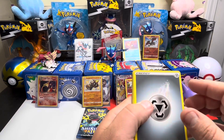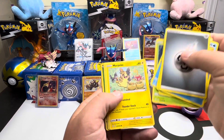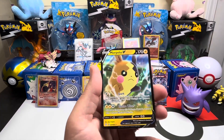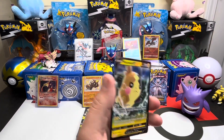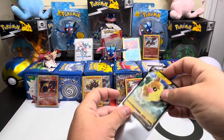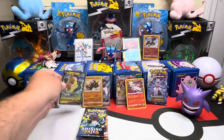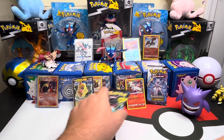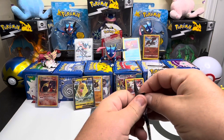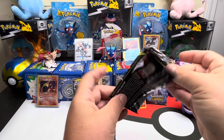Looks like we got something poking through on this one - what does Arceus have? It's just a Morpeko V. Not looking out for us, Arceus. We've had four hits - nothing I'm really proud of, we got three packs left. The Centiscorch is pretty cool I guess but Morpeko V is a letdown. Rose is alright I guess - he is a scumbag.